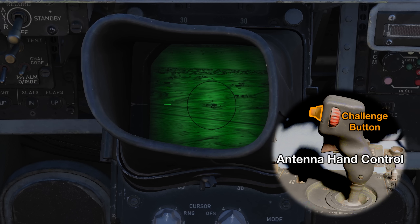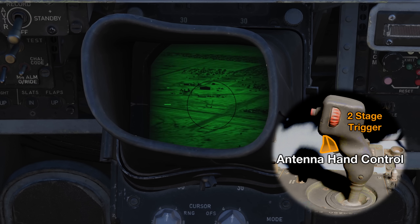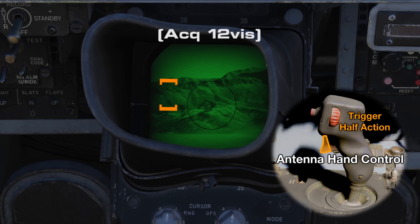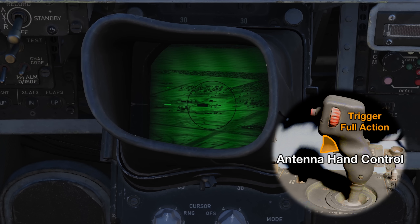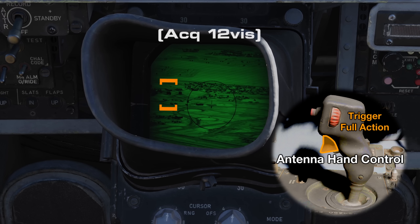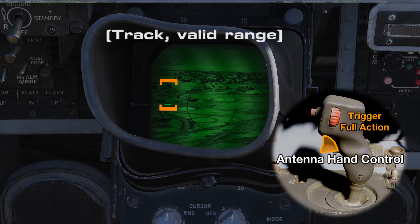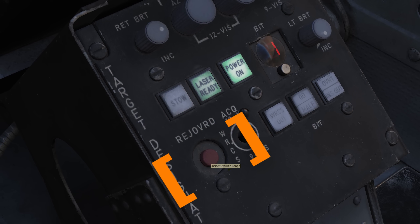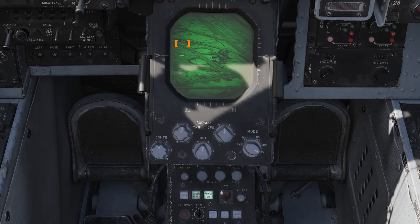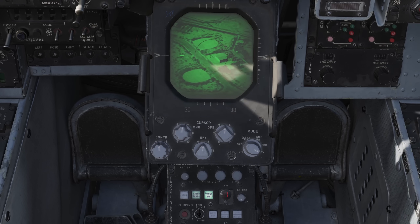The IFF challenge button toggles the field of view. The antenna trigger controls the mode and the laser — the command that activates is based on how far you pull the trigger and the context. Pulling first stage and releasing will toggle the pod between tracking and acquisition modes. Pulling to the second stage and releasing will toggle firing the laser. If you are not already in tracking mode, a full press and release will enter tracking mode and the laser will start firing, combining both stage functions at once. In addition, within the cockpit we have the reject override push button — you might need this if your barometric or ground altitude are set incorrectly, resulting in a rejected laser solution. We'll cover more on why this all happens in part two.